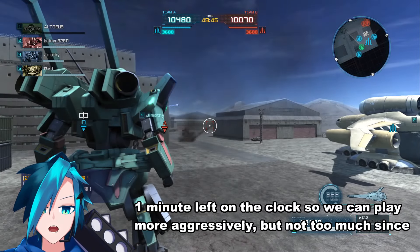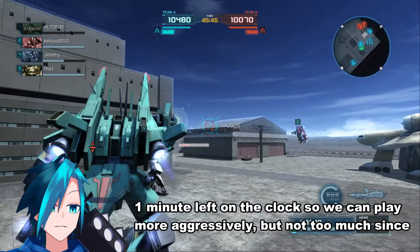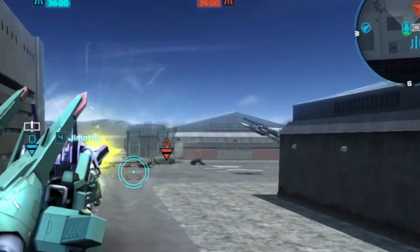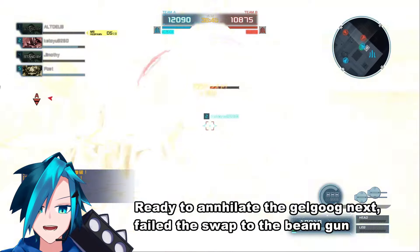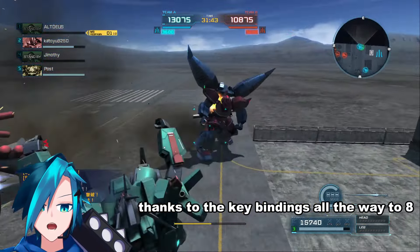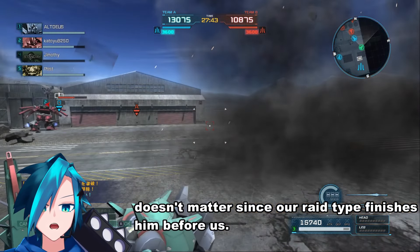Final respawn. One minute left on the clock so we can play more aggressively, but not too much since the Dolven Wolf could use a fragile sign on it. Raid type flyby — and no longer! Thank you for the free damage every time. Ready to annihilate the Gelgug next. Failed the swap to the beam gun thanks to the key bindings all the way to eight. Doesn't matter since our raid type finishes him before us.